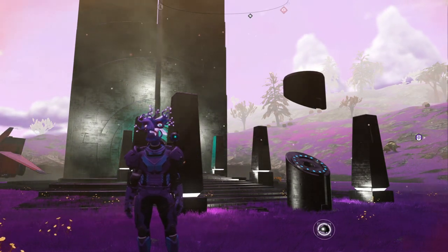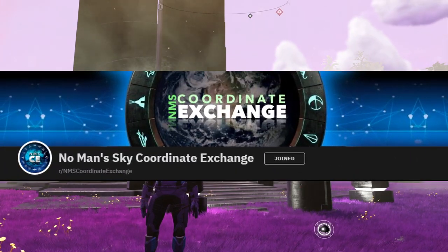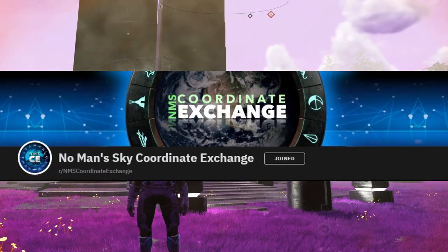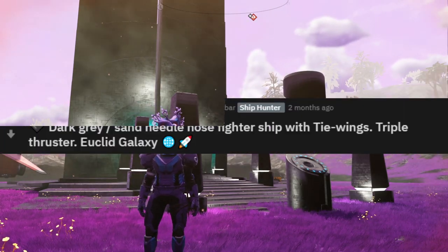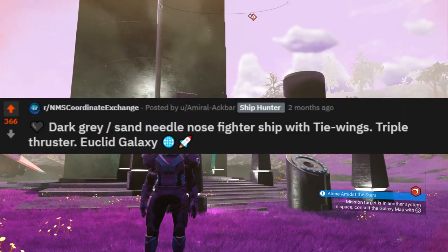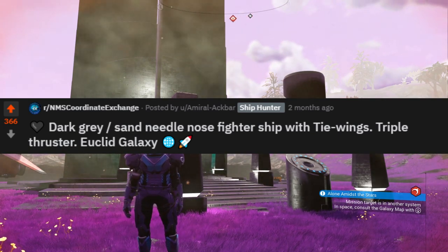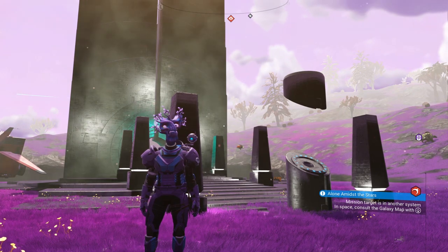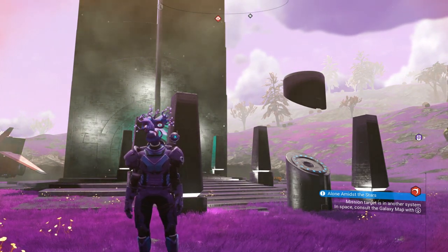All credit where credit is due. This is actually one I found on the NMS Coordinates Exchange, per usual — I always go over there to check it out. And specifically, this is from Admiral Ackbar. He's the one who found this. It's a little bit older, about two months old, but it is awesome. So we're going to go check it out and see if we can get an S-Class.